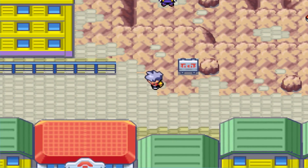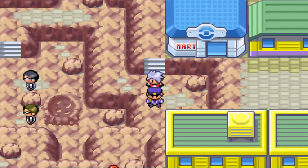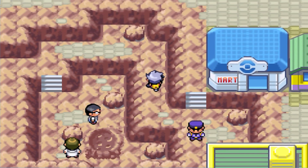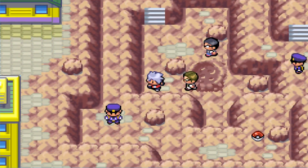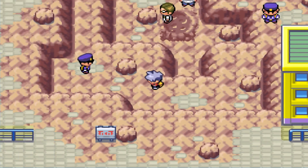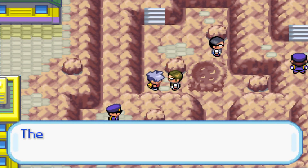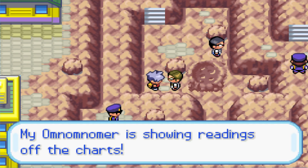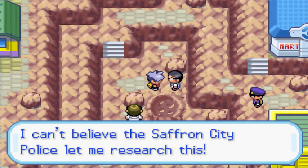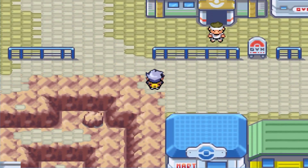Back near the Silph Co crime scene, we spot a Pokeball that wasn't there before. We sneak past the police tape and grab it — it's a Moon Stone! Some scientists nearby are reading off-the-charts energy readings, amazed at what they're finding. We still aren't sure where we're supposed to go next in the game.